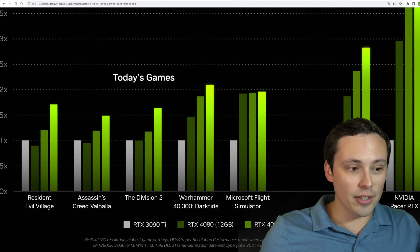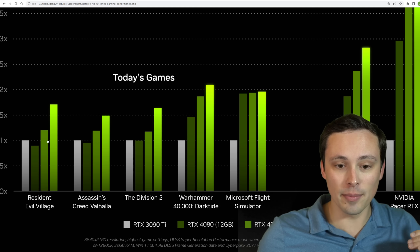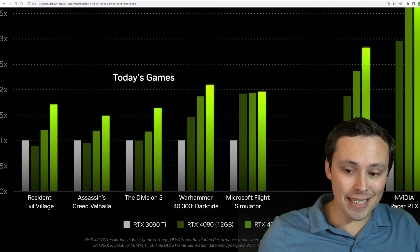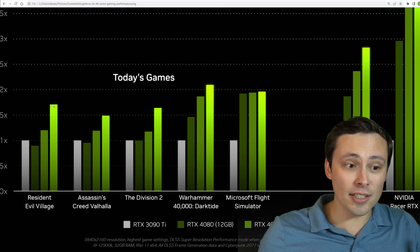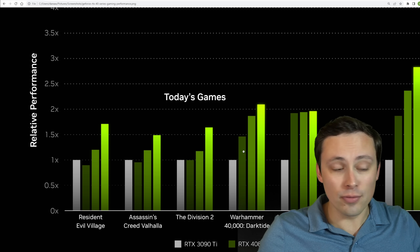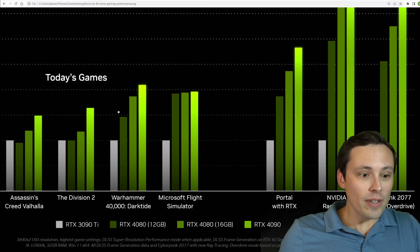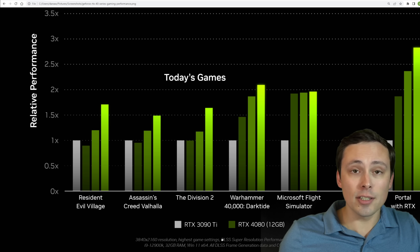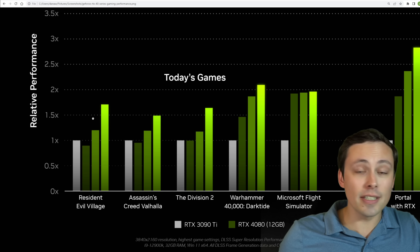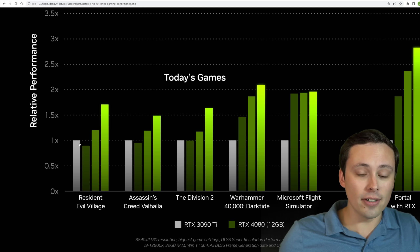The issue here is when we're comparing to the previous generation, we're seeing the RTX 3090 Ti as our baseline — one times performance measurement. And then we're seeing the 4080 12GB, the 4080 16GB — which again, there's a lot bigger difference there than just that VRAM capacity — and then the RTX 4090 on these relative performance charts. The key detail is look how wildly the performance can swing; it's really depending a lot on whether the game features DLSS. Resident Evil Village does not have DLSS, so notice the RTX 4080 12GB — our new $900 graphics card — is actually slower than the RTX 3090 Ti.